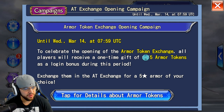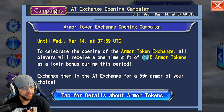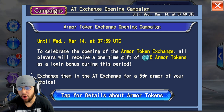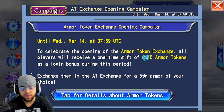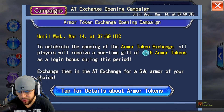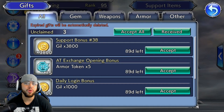When you log in today you will have five tokens you can use to buy one piece of five-star armor. I myself am going to use it on Squall because he's probably my best character right now. Until Wednesday March 14th, all players will receive a one-time gift of five armor tokens as a login bonus. You have to log in before March 14th — if you log in after, you won't get the five armor tokens. We exchange them at the exchange for a five-star armor.